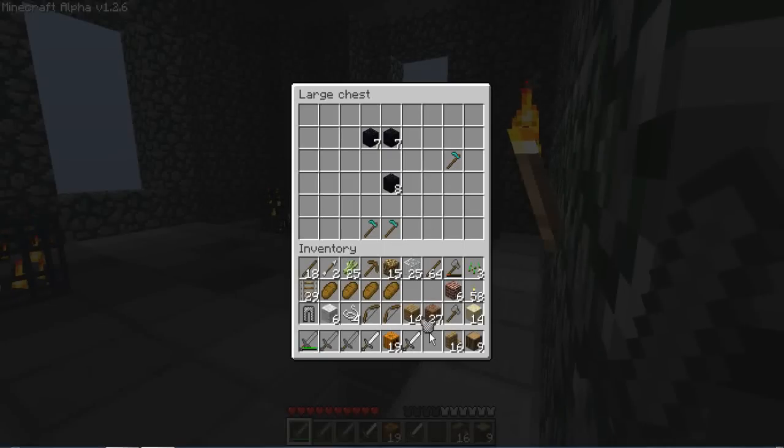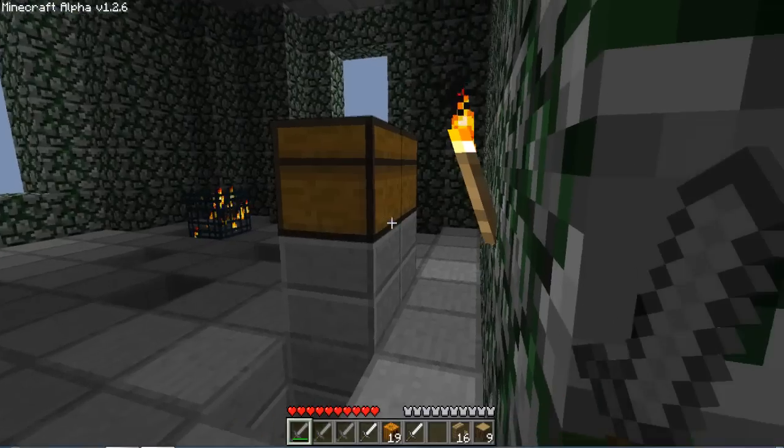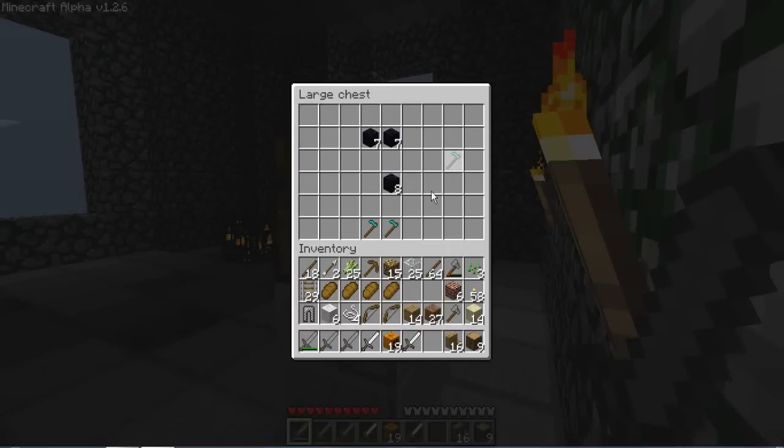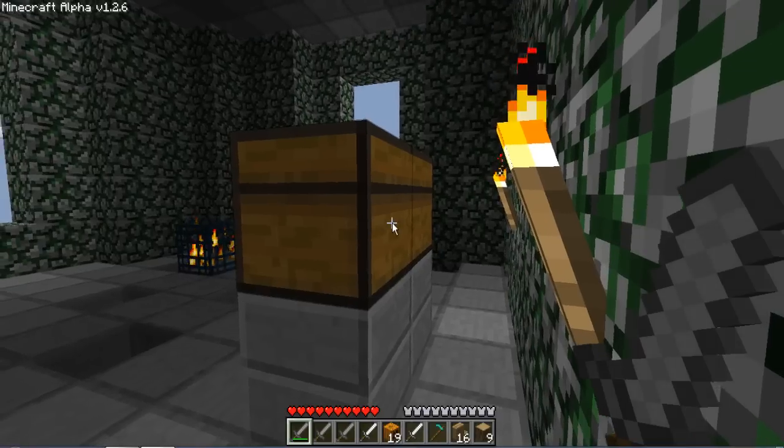Three Diamond Hose and Obsidian — that's an awesome drop right there. Plus, the armor I have on, you can't actually make in the game. That is Chainmail, and that is only a hacked-in item. So that's a cool drop also. And apparently you're going to get a full set of armor.